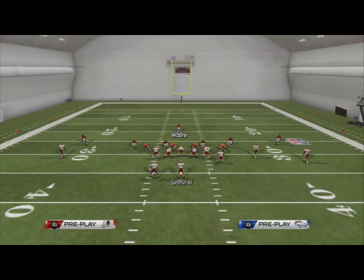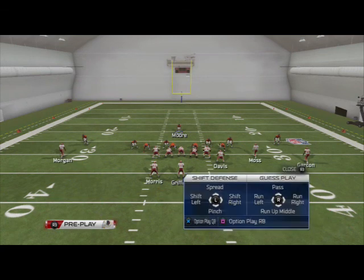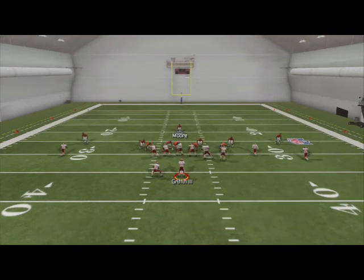What we're going to do is one simple step: hit L2, or left trigger on Xbox. It's going to bring up a menu where you have options to option play quarterback, option play running back, shift the defense — spread, shift left, shift right, pinch — and guess the play: pass, run left, run right, run middle. What I want you to focus on is guess play. We want to guess pass — flick the right analog stick up — and take a look at what happens.